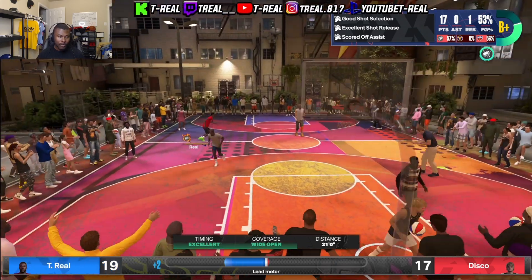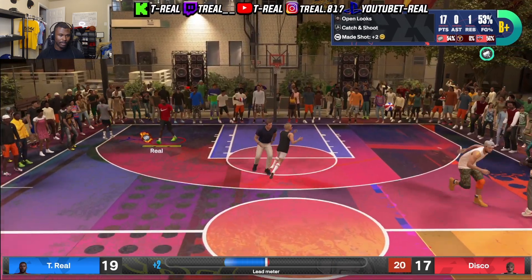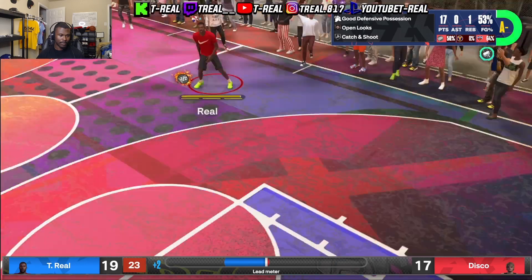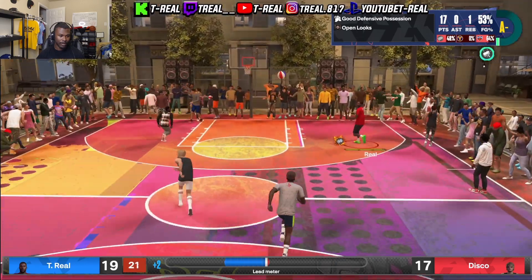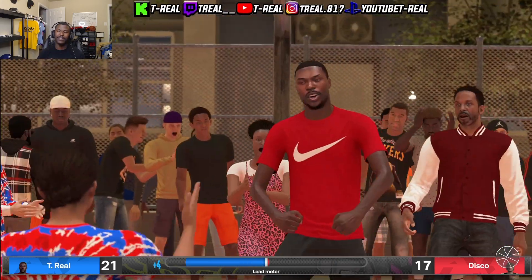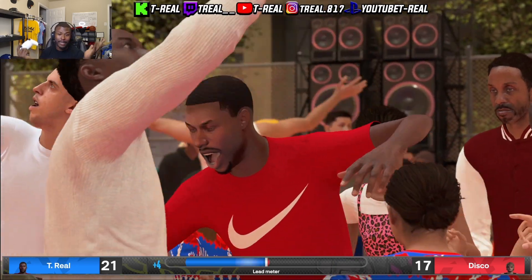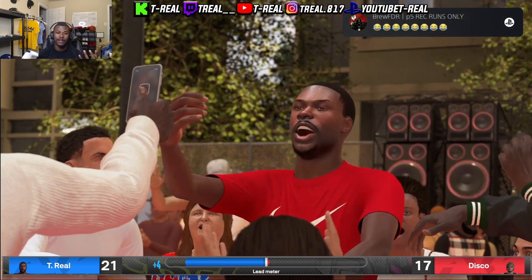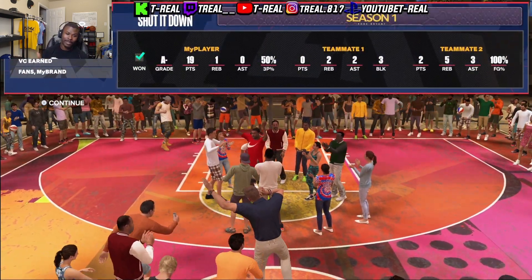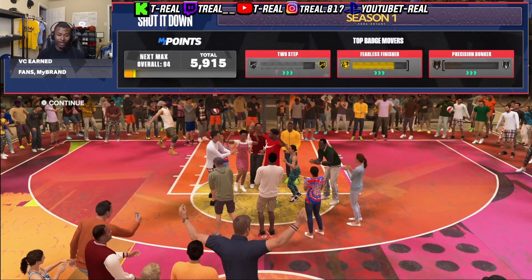Look at that — Catch and Shoot right there! I got Mini Magician, Open Looks — I don't even have to do any work! And I posterized them — let's go! So look, that is basically how y'all get your badges super fast and super easy in NBA 2K24. If y'all like the video, go ahead leave a like, comment down below, subscribe to the channel — I will be uploading more videos so make sure y'all stay tuned.